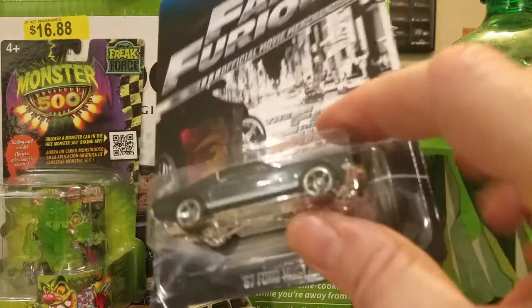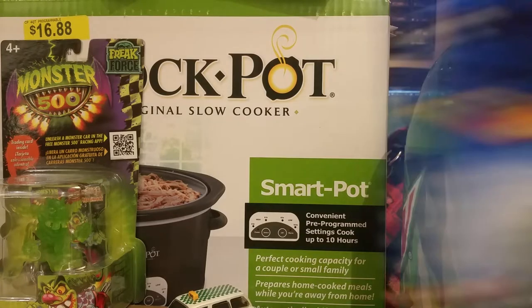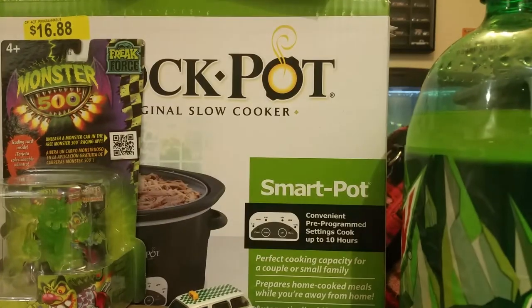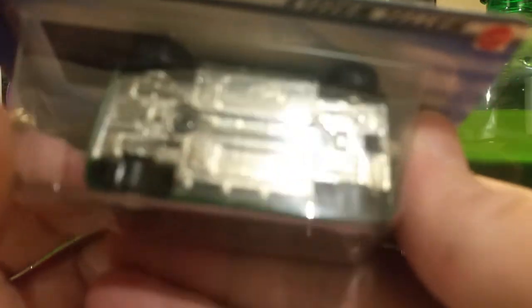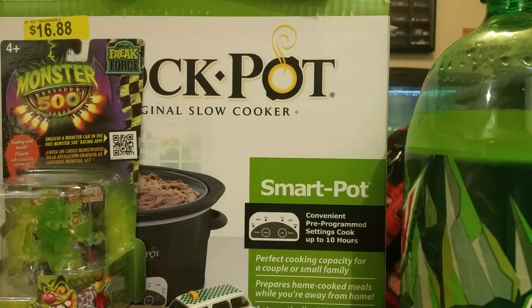Then we got of course the green Mustang from the Fast and Furious. I'm just going to go through it as fast as I can to make this a two-parter. Green Mini Cooper — it's not a Morris Mini, it's just a Mini Cooper, which is weird because they changed the name. This one says Mini Cooper on the bottom as it does on the card. And then the other one says Morris Mini — it's the same casting. It's weird.